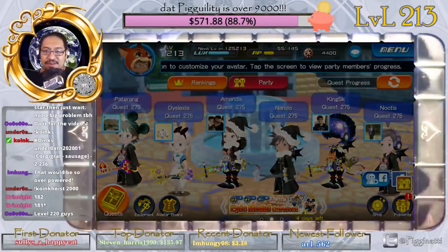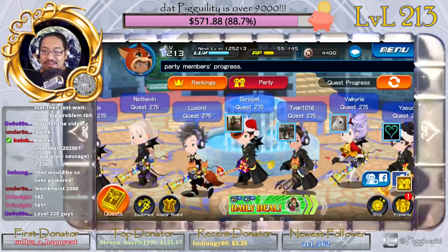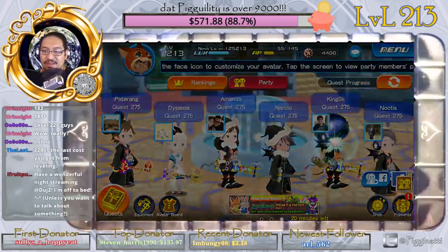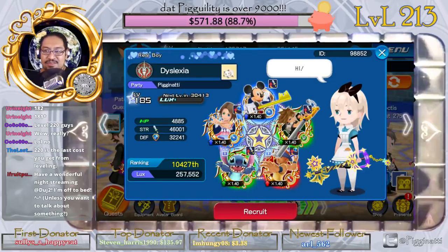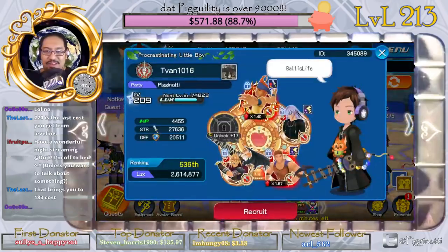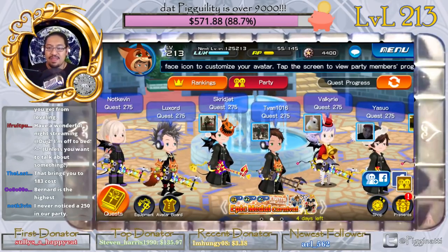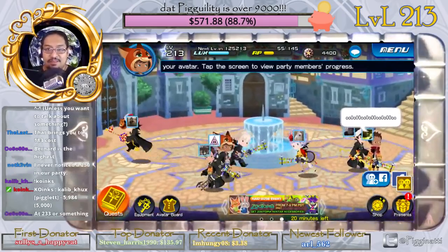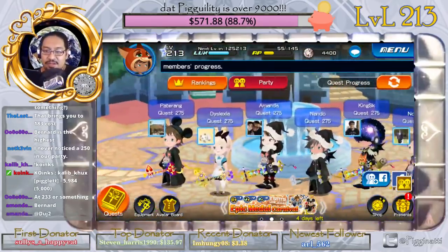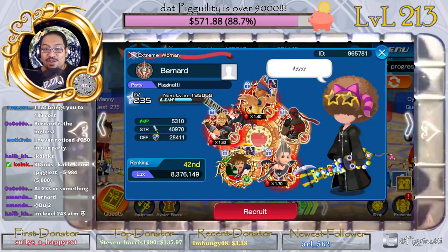There are a couple people in our party who are around level 250. Let's check — petarang is 250, someone is 214, Noctis is 220, Amanda is 220, King SK is 209, dyslexia is 185. I know there's someone in our party close to 250, and people in the stream who have over 250. Basically you stop getting cost after level 220 — that's the key.